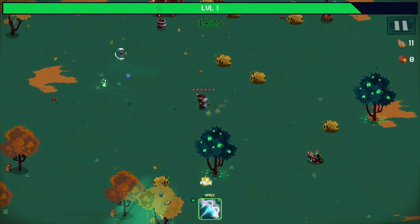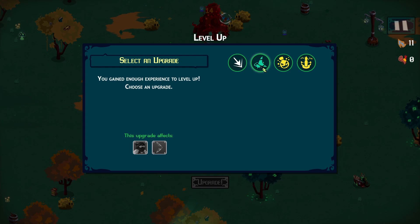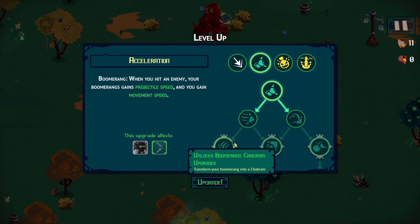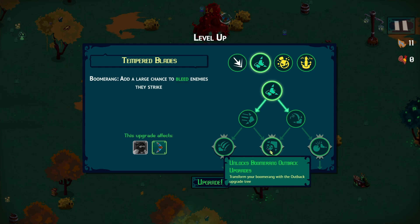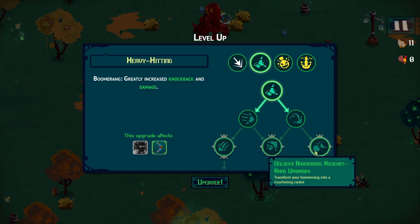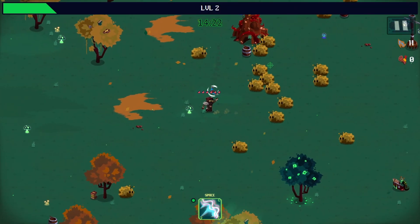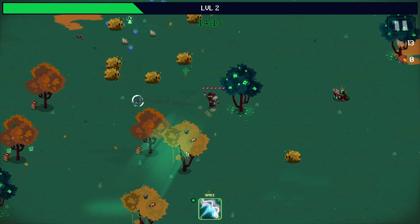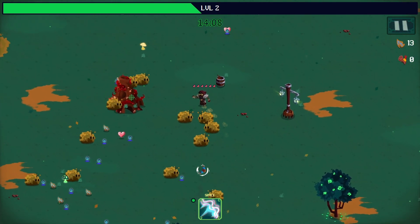It is a boomerang — you only get one, so there you go. Act one is a 15-minute run. It comes back to you and you can damage enemies, with a very fast reload. This upgrade system is more in line with games like 20 Minutes Till Dawn — you actually get to choose your upgrade path. I can see chakram, projectile speed, and ricochet — that ricochet one sounds like it's for me.